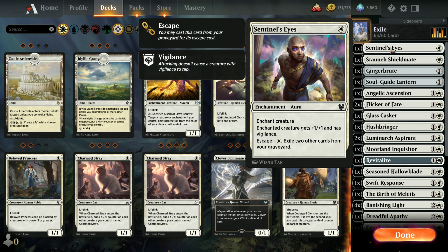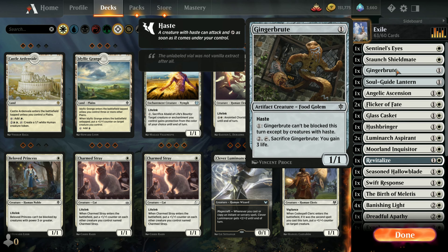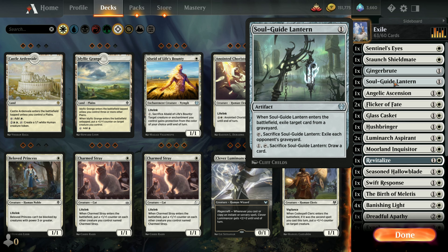Sentinel's Eyes — I usually have one copy in a lot of my white decks. It gives a plus-one-plus-one counter and Vigilance. Staunt Shield Mate you don't see normally except in some of the newer Dwarf Tribal decks. Ginger Brute has Haste, and if you spend one mana, you can't block them except with creatures that have Haste themselves. You can also sacrifice them and gain three life. Soul Guide Lantern is just in case I come up against Kroxa and other things that escape from the graveyard — it gives me a chance to exile their graveyard.